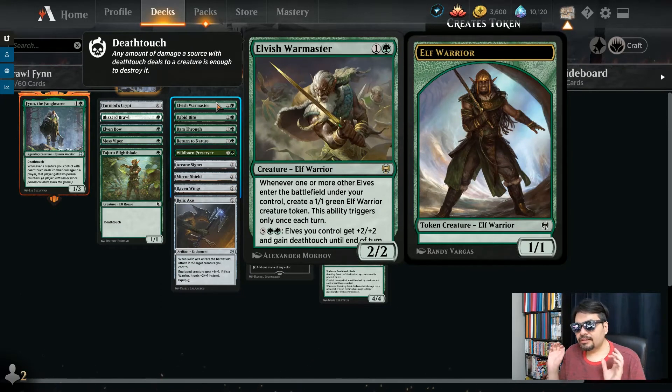Elvish Warmaster. The sub-theme of this deck is also elves. Poison is the main thing, death touch — then we've got equipment and also elves. Elvish Warmaster, two mana, 2/2 — it's an elf warrior. Whenever one or more other elves enter the battlefield under your control, create another elf. You can only do it once per turn. Then later, for seven mana, all your elves gain plus two, plus two and gain death touch. So there's a bunch of elves in this deck — they can all get the plus two, plus two, they can all get death touch and put the final bit of damage when Finn is on the board as well.